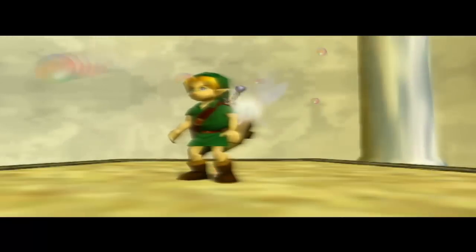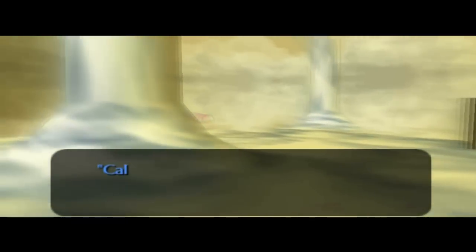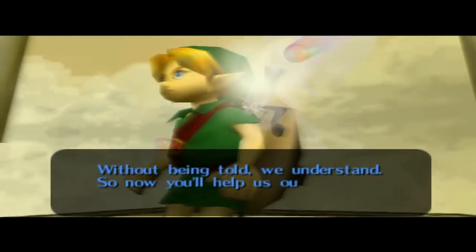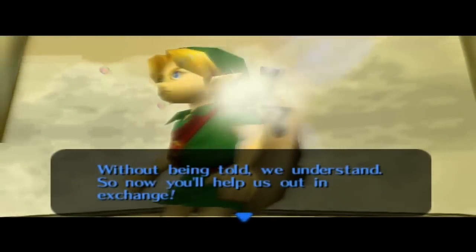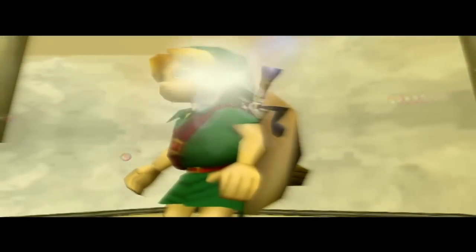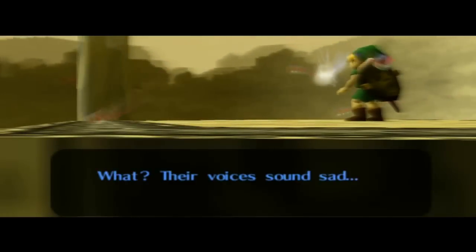Well, we've helped all of you - that's all we can do. You're the last one. Call us. Okay, we'll give you a call - give us your number. Without being told, we understand, so now you'll help us out in exchange. Okay. So we have to do Oath to Order from atop the Clock Tower, and that'll stop the moon, I guess. But then what about Skull Kid?